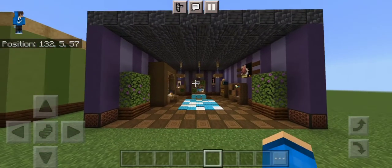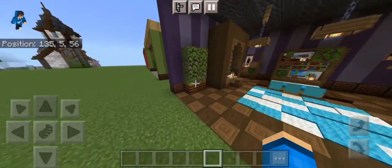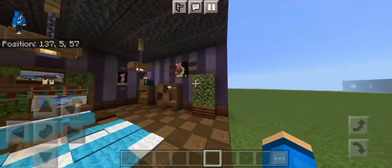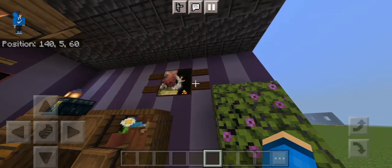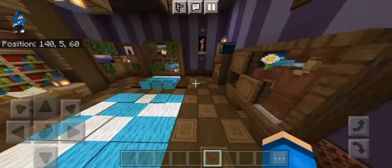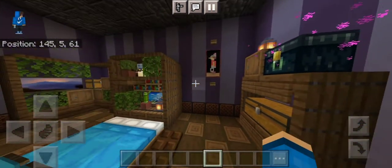The last design for today's video is a bedroom. First we have some plants with composters, flowering azalea, and azalea leaves. We have some paintings — instead of one-by-one we have two-by-two paintings with signs to detail them. You can use two signs but I went for a darker color. Same as the first room, we added buttons to the paintings.